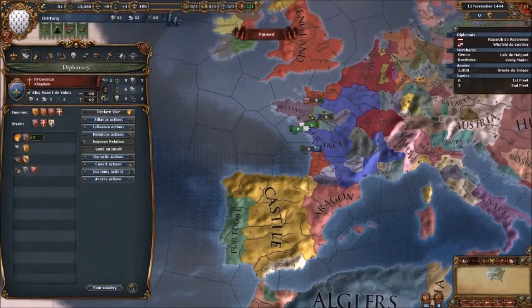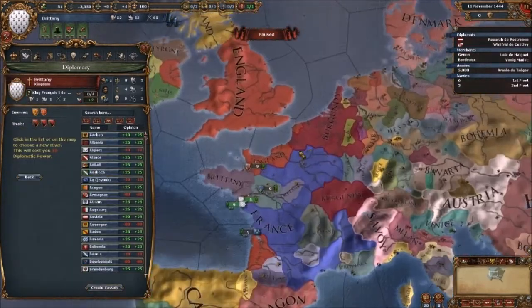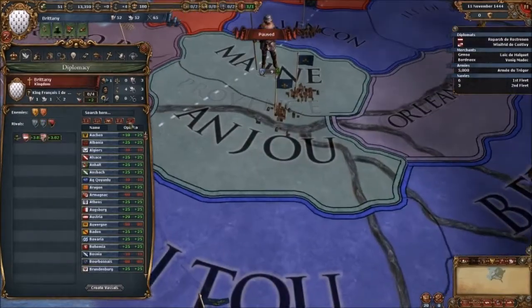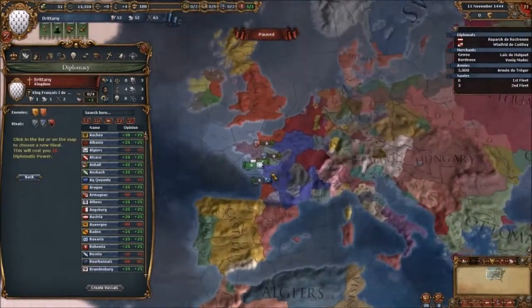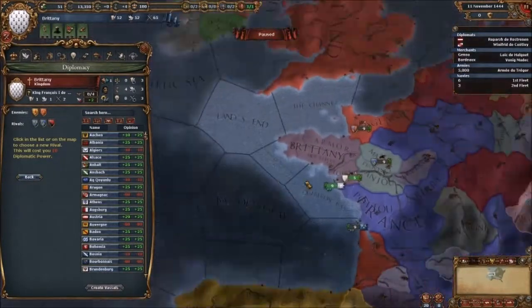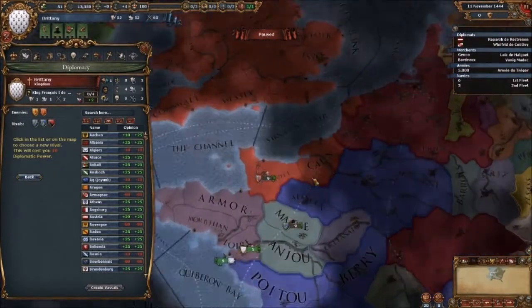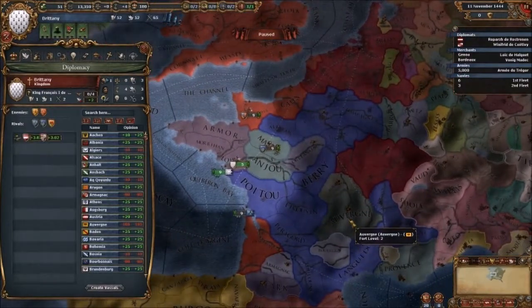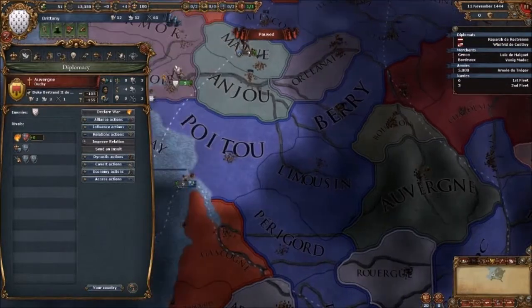If we improve relations with Austria and Castile and get an alliance with them — we should also set our rivals. Rivals would be France, that's definite, and Provence. Should I set Norway as my rival yet? Not yet. We could set England as a rival but I don't want to do that.